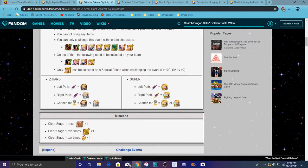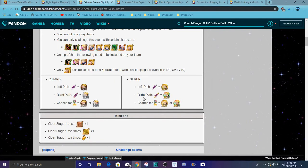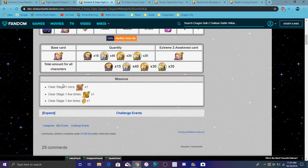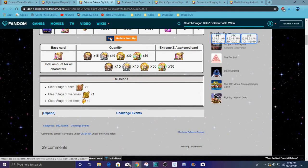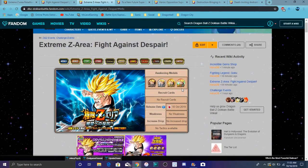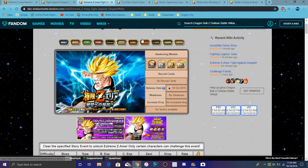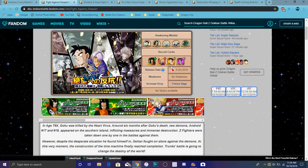This is how it's gonna be structured: you go in the left path you get gold, right path you get rainbow, and the question mark gives you either or for extra medals. Around the same medal count as a regular EZA — you do the event a specific number of times and get missions and stuff like that. You do have to farm up all these units, or at least have them as SSRs.